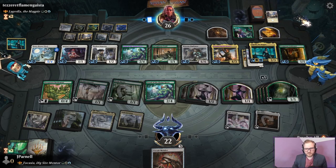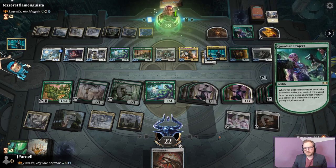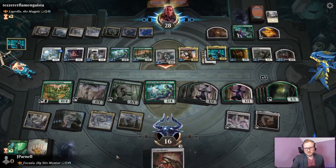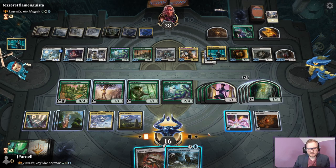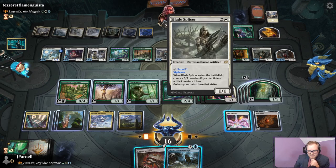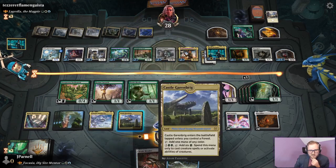Prosperous Innkeeper, huh? So we have 12 creatures — which is almost the amount that we need. No blocks. Phyrexian Metamorph? That is a spicy one. Can we just win right now? We have 12 creatures. Phyrexian Metamorph could copy Blade Splicer, but we'd have to tap them. How can we tap them? We can certainly do it next turn. Let's add a bunch of mana. We're gonna make something with Halo Fountain.